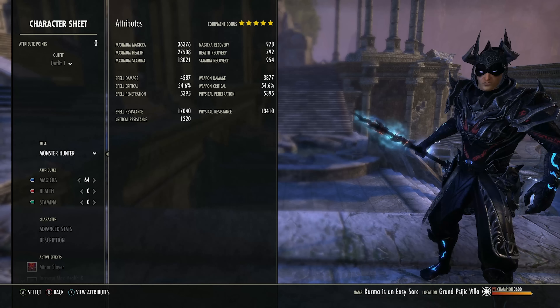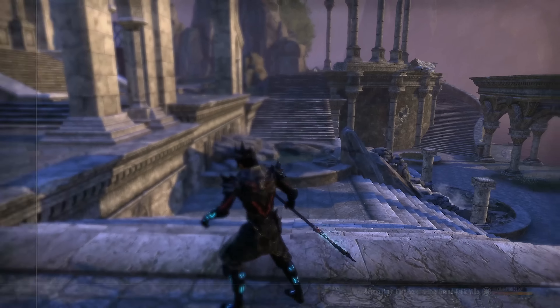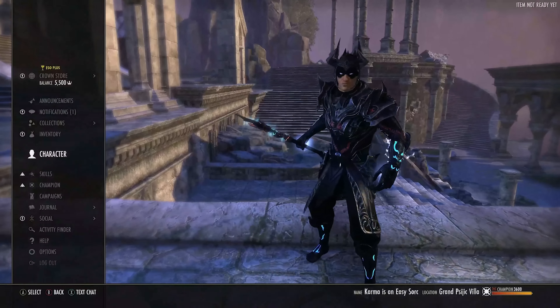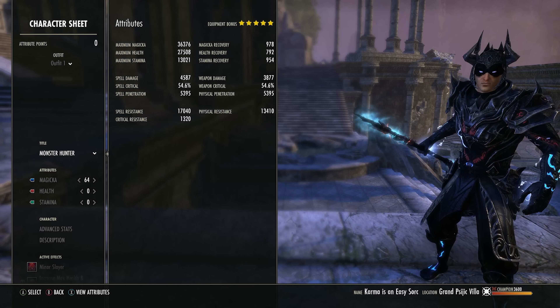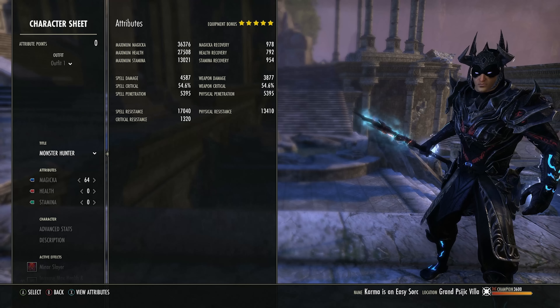EasySorc always excelled in heavy attacks and splash damage, and over time while heavy attack damage went down we plugged it with extra complexity. With this update we are back to basics — no more complex extra stuff, just dot, dot, heavies. That will make more sense when we get to the rotation, but I'm going to show you how this is set up to take advantage of that to its full potential.